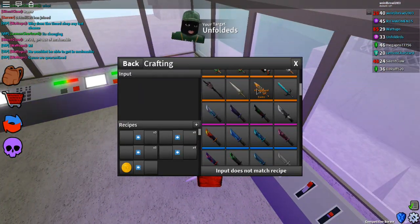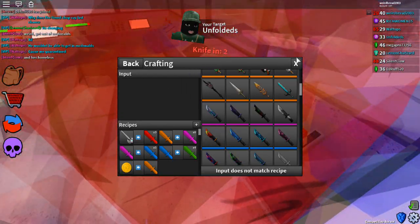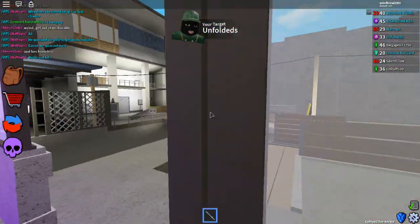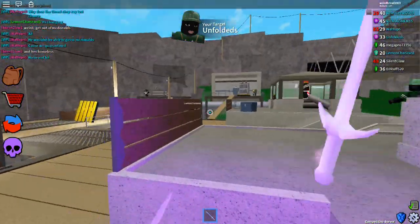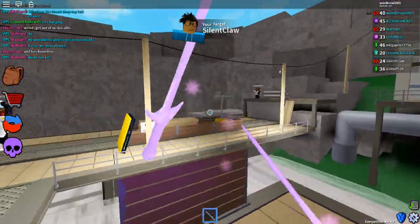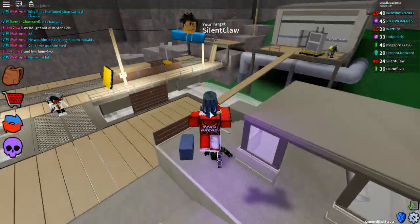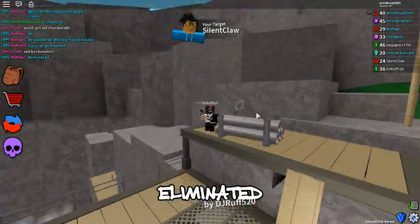So you craft an exotic — that's 2,000 coins. You buy 2 keys, that is 1,000 coins. So there's a lot of value to be made — a lot of free value — and you'll be making a lot of coins. I'm going to be showing you how to do it.